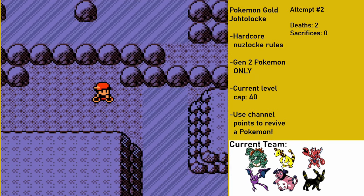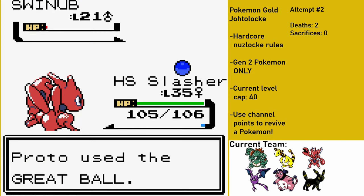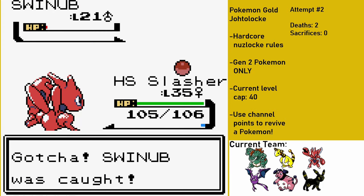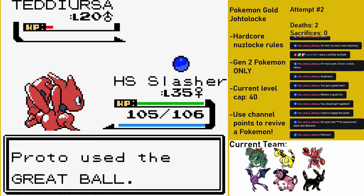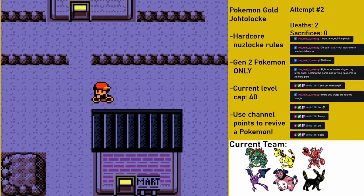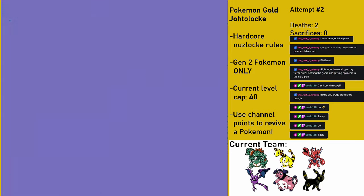The rest of the Rocket Takeover is actually uneventful, so I make my way through the Ice Path to get to Blackthorn City, where I'll obtain my final Gym Badge. While in the Ice Path, I catch a Swinub named Peppa. Once I make it to Blackthorn City, I decide to go south to Route 45, where I catch a Teddiursa named Barry. Now that I've finished with all my encounters for Johto, it's time to face Clair for my final badge.